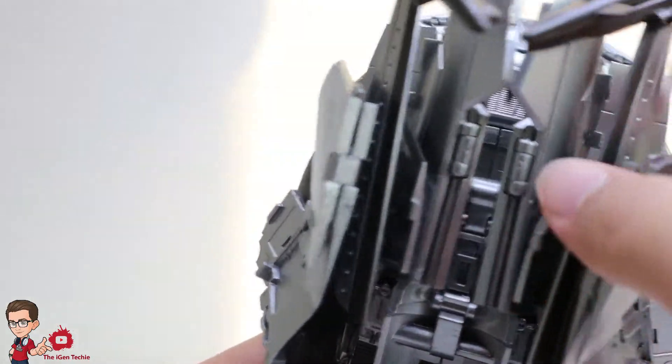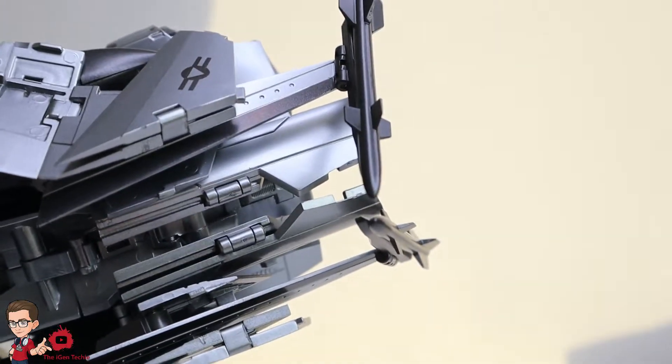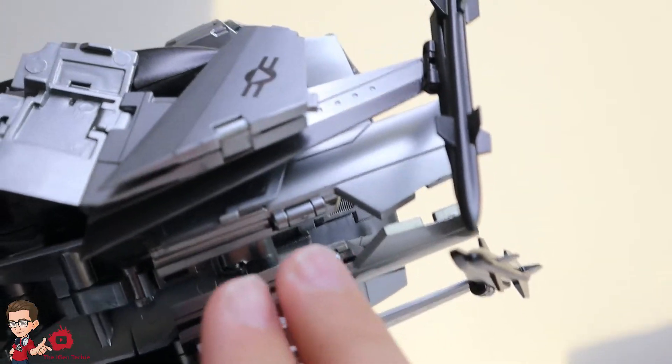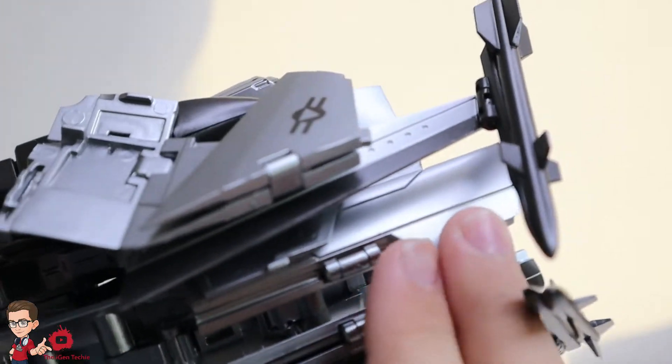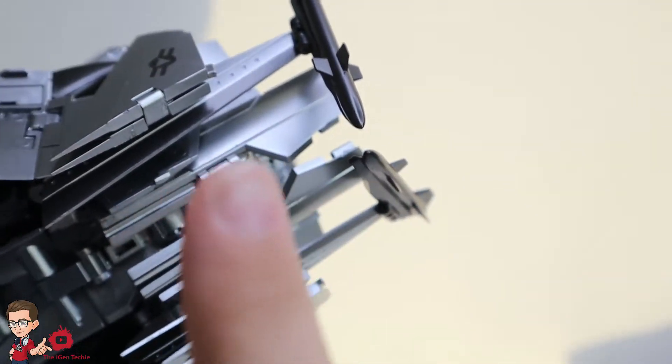This piece here — when you try to remove it, don't pull up because that will break it. And if you do break it, just use some model kit glue — I did not break it — but if you do, use some model kit glue because that's the best type of glue that works on these things.